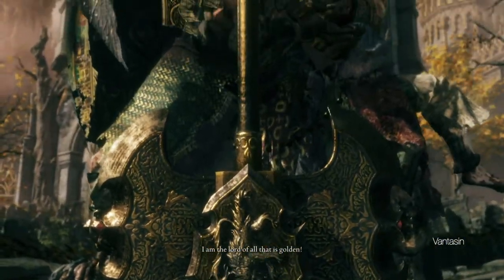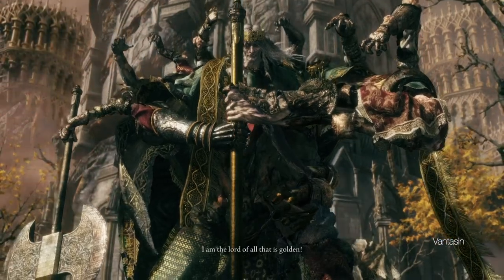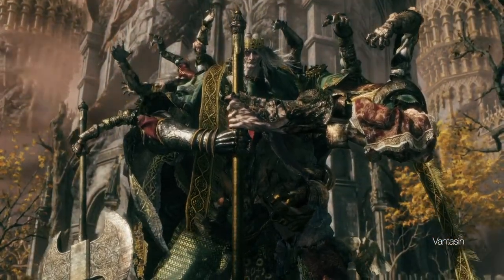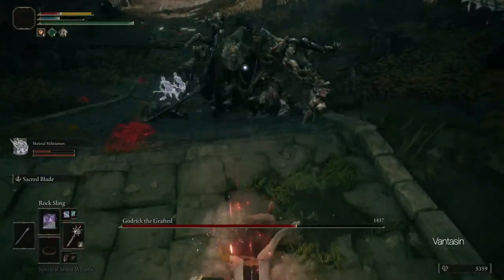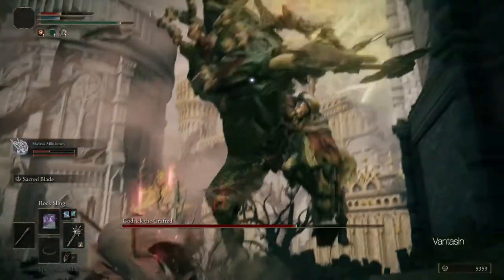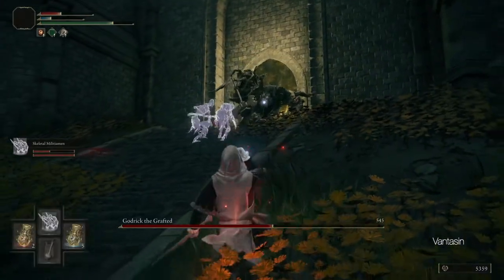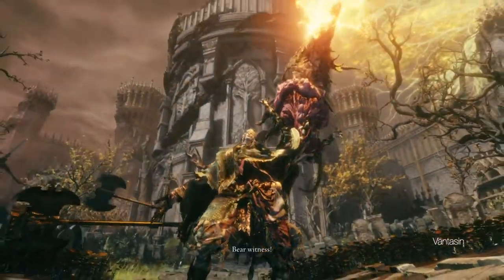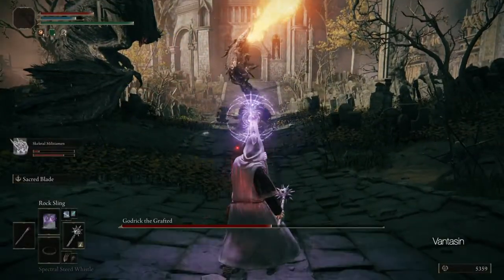Godrick is quite a pathetic boss and is basically an easier version of the Margit tank and spank strategy. Just summon the skeletal militiaman to draw Godrick's attention, create some space, spam Rocksling until poise break, go for the crit, repeat until dead. Godrick does have a second phase where he grafts a dragon head that breathes fire at us, but if we create sufficient space, the move is easy to dodge.